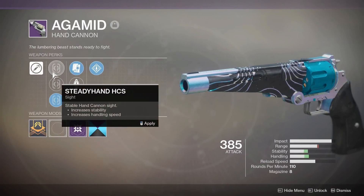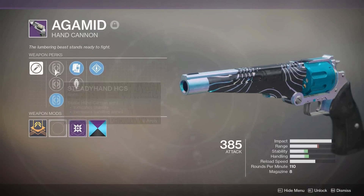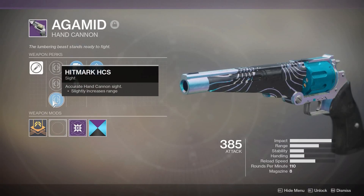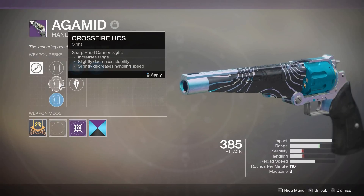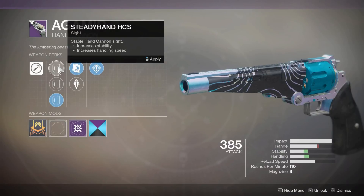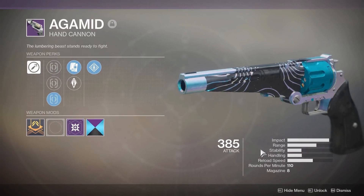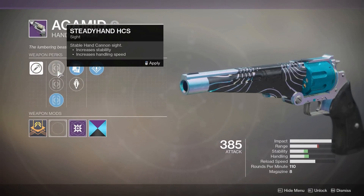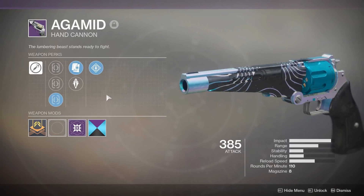It's got a good choice of sights - Steady Hand, Crossfire, and Hitmark, probably the three best hand cannon sights in the game. I chose Hitmark HCS as kind of a good middle ground between Steady Hand and Crossfire. If you really like range, go Crossfire. If you really like stability and handling, pick Steady Hand. Personally, with a hand cannon, it's not that big of a deal to have increased stability and handling speed for me.